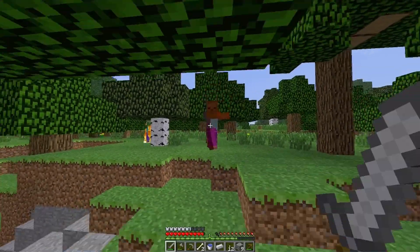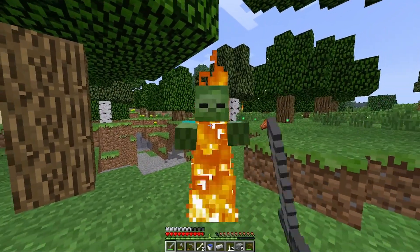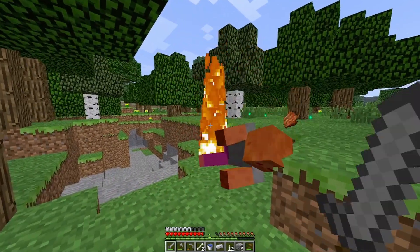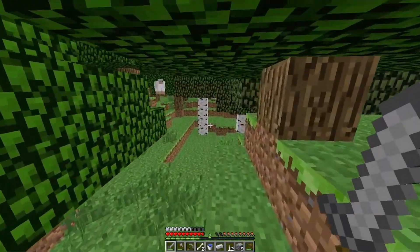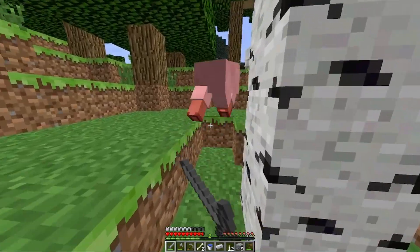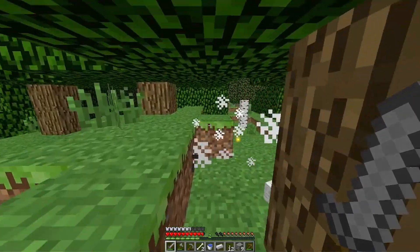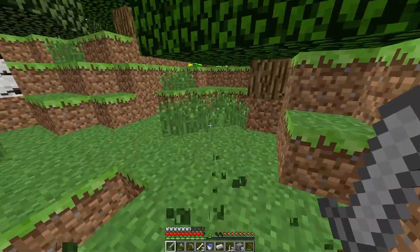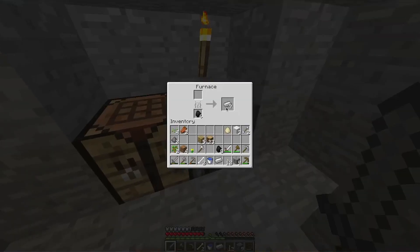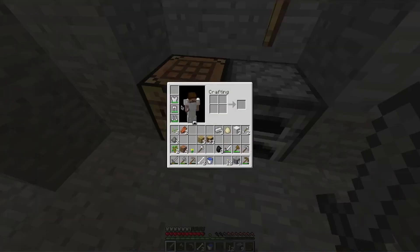I'm trying to find some sheep. I spotted one and it just looked me up and down and then it was dead. Then I killed a zombie — it's very easy to kill zombies here because you don't have to be very close to the entity to hit it. I see another sheep so I can make a bed this time and not stay in my hidey hole all night. Let me get some wheat seeds. There we go — full armor now!